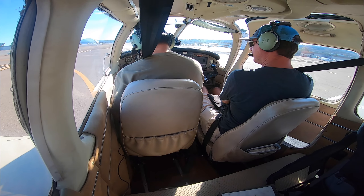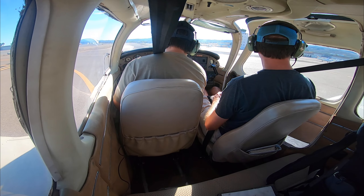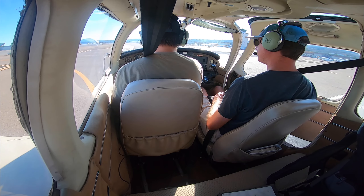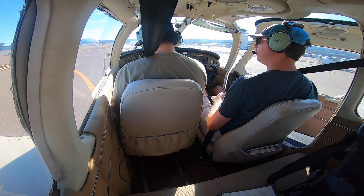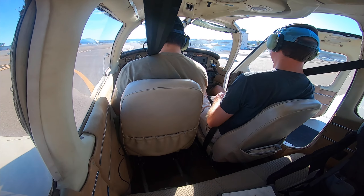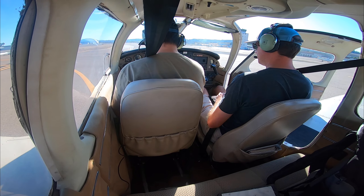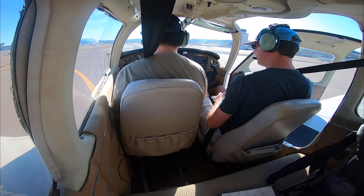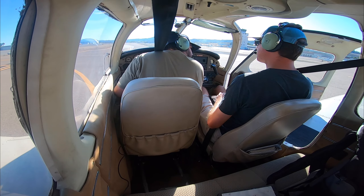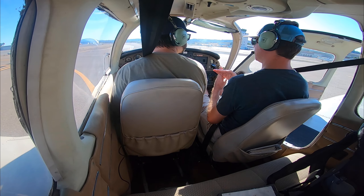121.7. Now we'll do the after landing checklist. Landing light off. Electric fuel pump off. It's complete. Gillespie Ground, Cherokee 9082 Uniform, at Alpha Delta to Golden State. N9082 Uniform, Gillespie Ground, taxi to Golden State via Delta, cross runway 35. Via Delta, cross 35, 82 Uniform.